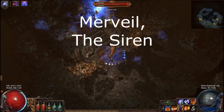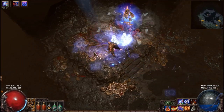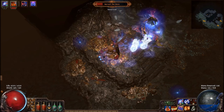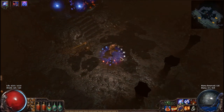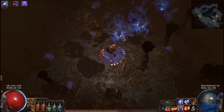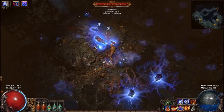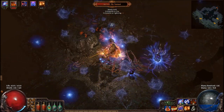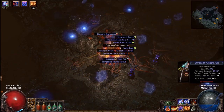The final boss of Act 1 is Merveil the Siren. She has two different forms. In the first form she is a humanoid who will cast Cold Snap and Ice Spears — you need to have a good amount of Cold Resistance for this boss. She will also deal Ice Nova and melee attacks. While Merveil is transforming into her second form, she will spawn many adds. You can AOE these down and then focus on the main boss. The main boss will summon explosive mobs which can deal a significant amount of damage, but as long as you kill them off before they hit you, you should be fine. Other than that, she only casts a Raging Pulse which can be avoided by having a good amount of Cold Resistance.